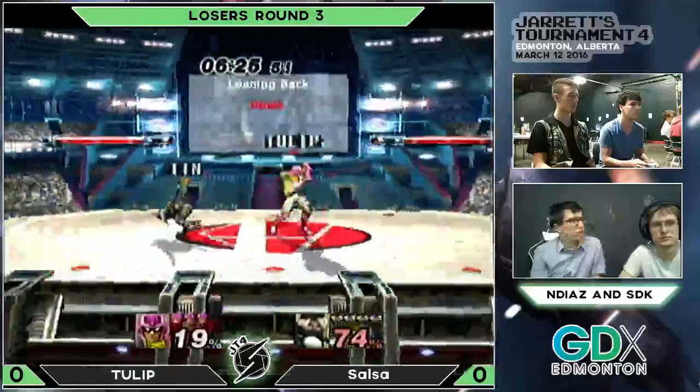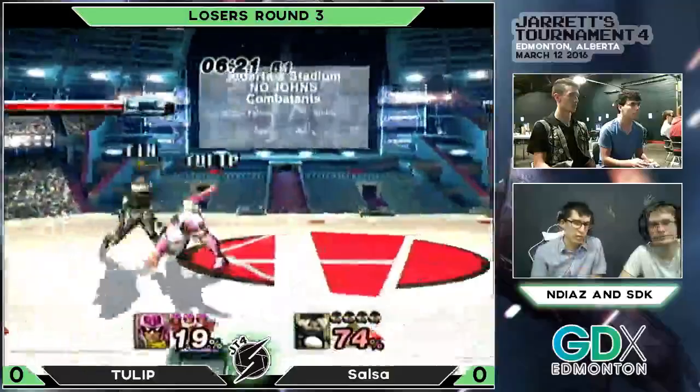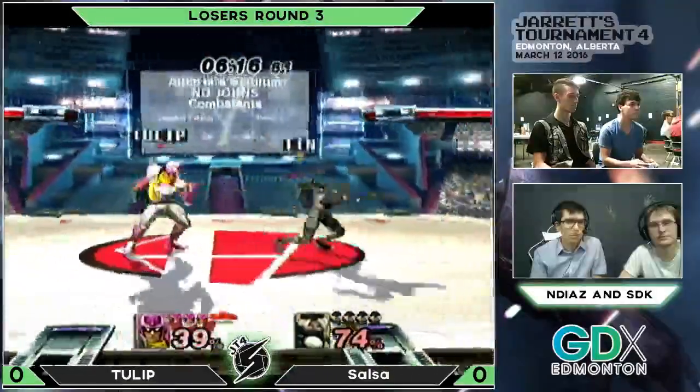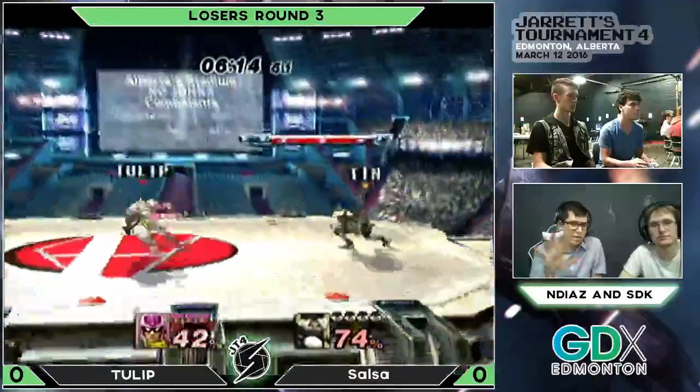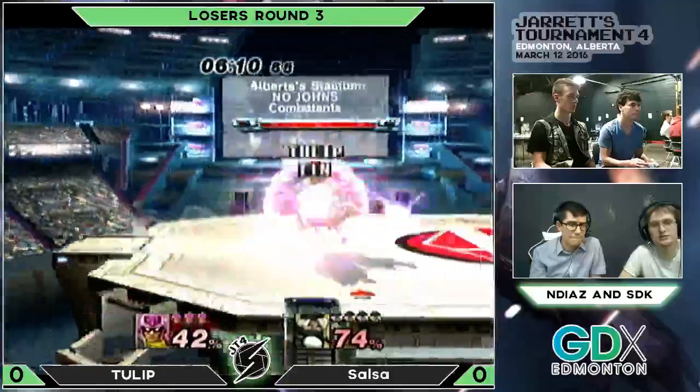We actually have two versions of the Project M pack for Alberta now. This is our older version of P-Stat — it's a bit brighter than the new one. Avery went in and darkened that center because it is quite bright. It's kind of distracting.